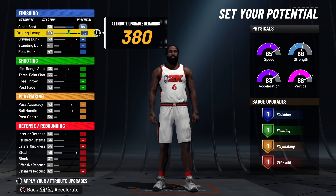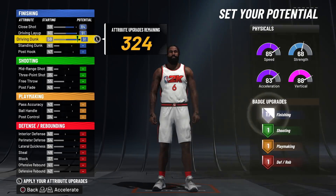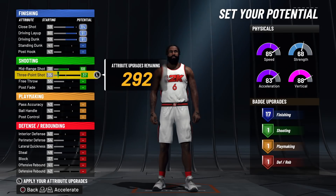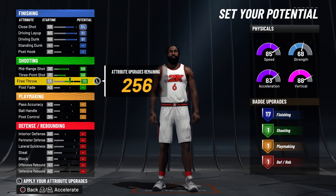So this is how you make it. You want to do close shot at 84, drive and layup 91, drive and dunk 91. It's going to give you a 17 finishing build. And remember, with this, you're going to end up getting elite contact dunks — the difference maker on a lot of builds.